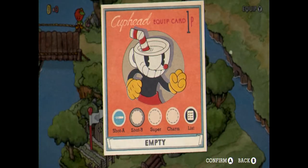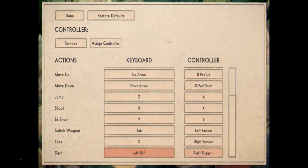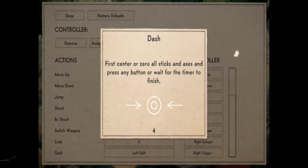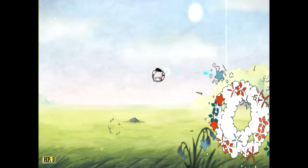Once you purchase an upgrade you can equip it and it's yours to keep and use as you like. One of the things I really appreciate is the ability to set up the gamepad any way that suits your play style. I immediately set up the dash to the right trigger instead of Y so that I could jump, shoot and dash without any kind of thumb repositioning. It's a small thing but in a game where precision and timing mean everything it can really give you that small edge that you need.